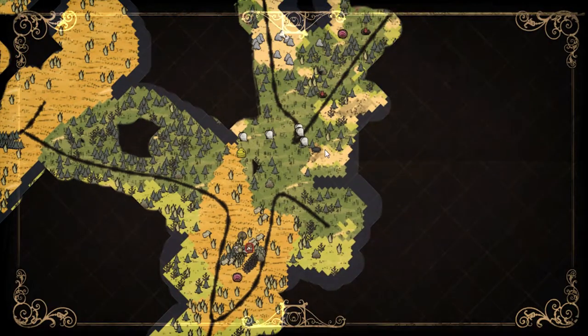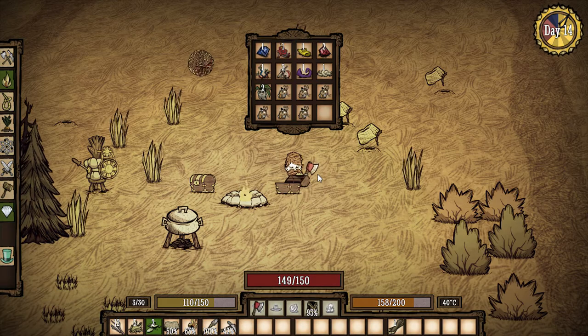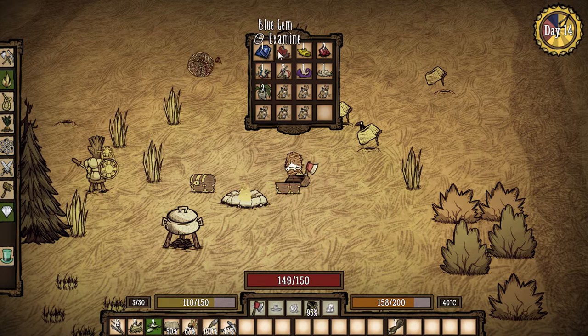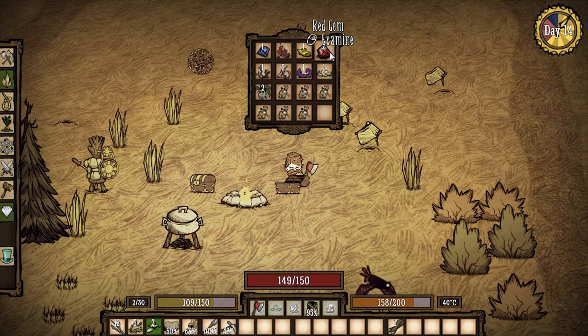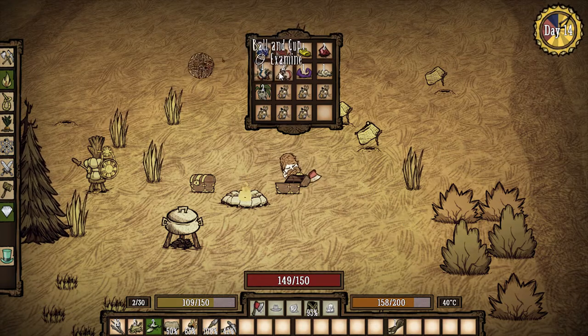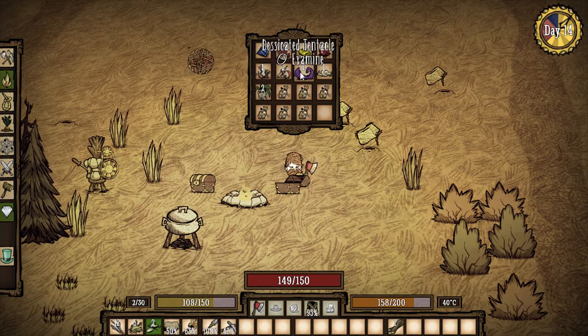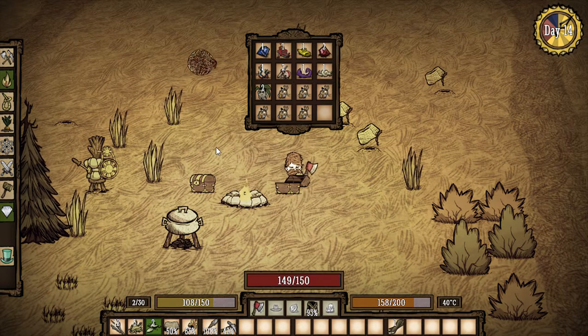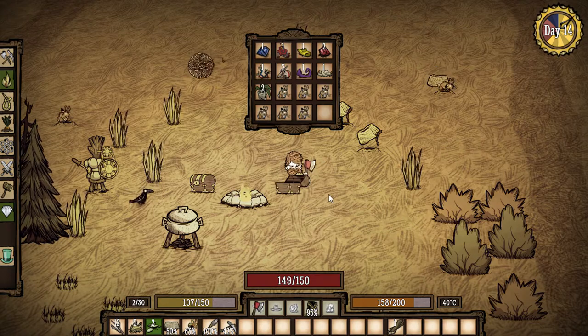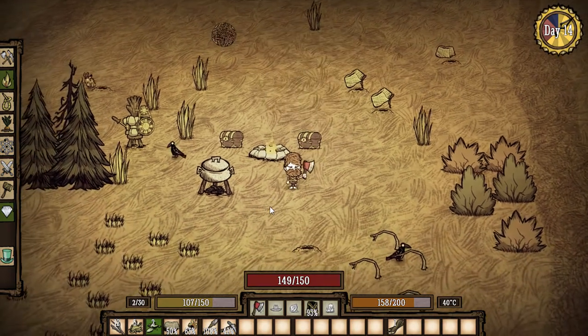We went back to the graveyard and I collected a blue gem, a lying robot, a fake kazoo, two red gems, some frazzled wires, a ball and cup, a desiccated tentacle, and a gourd's knot. I don't know what any of these things do — I know you can use the red gem and the blue gem to make fire staffs and stuff, but we're doing all right.